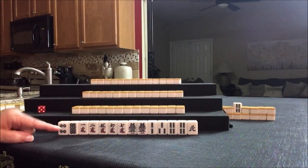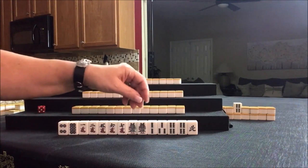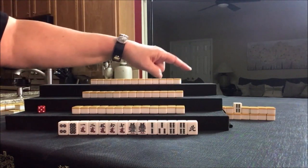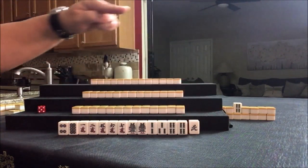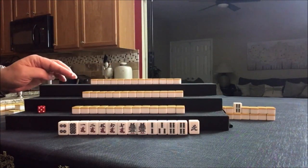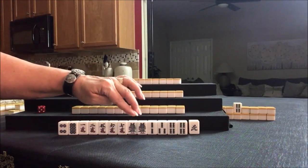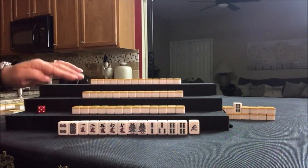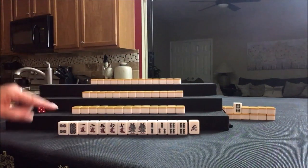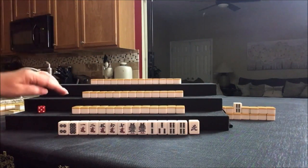For this player, I think I would try for Pinfu. We have fours, and we could maybe use Dora. I think I would discard the north first and hold number tiles. We do have lots of little numbers — one through four. This hand is called Pinfu: all sequences, all three in a sequence.